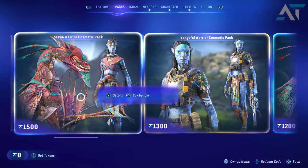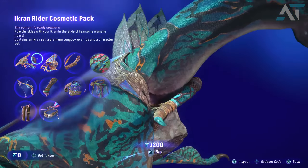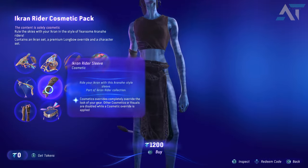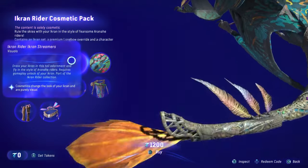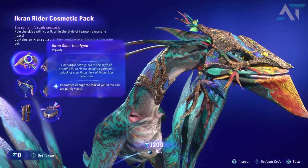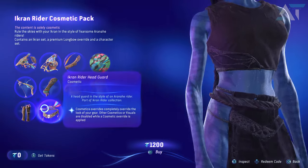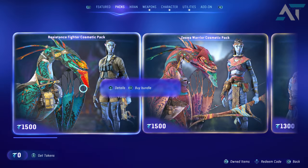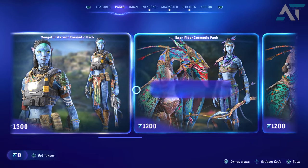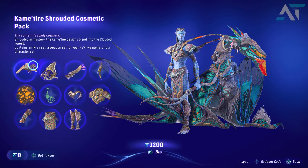Packs include your character as well as the ikran. Going over it, you can see there are different things like visual appearances for your ikran, skins for your ikran, different skins for your bow, outfits for your character, and different trinkets for your weapons — each being around 1200 tokens. I'm not really sure what the value of the tokens are. I don't know how much dollar value 1500 tokens are because I cannot check it in the store at the moment, but I'm expecting it to be around maybe 10 to 15 dollars.